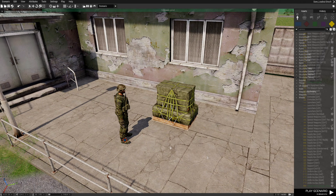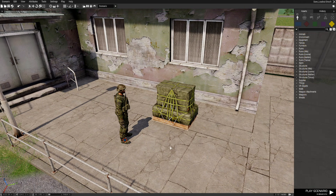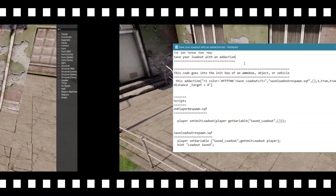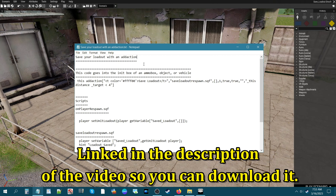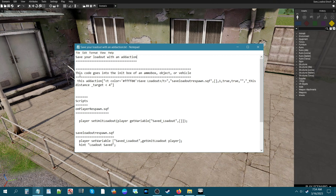I created a notepad document with the codes we're going to use today. The title is 'Save your loadout with an add action.' There are three components to it. In today's demonstration we're going to put the first part of this code in the ammo box. Let me break down what this code is.